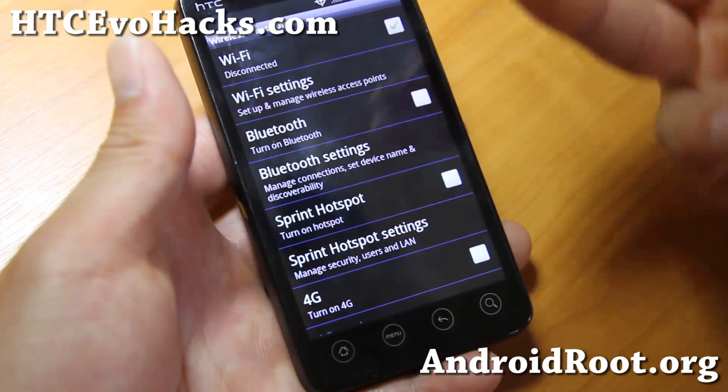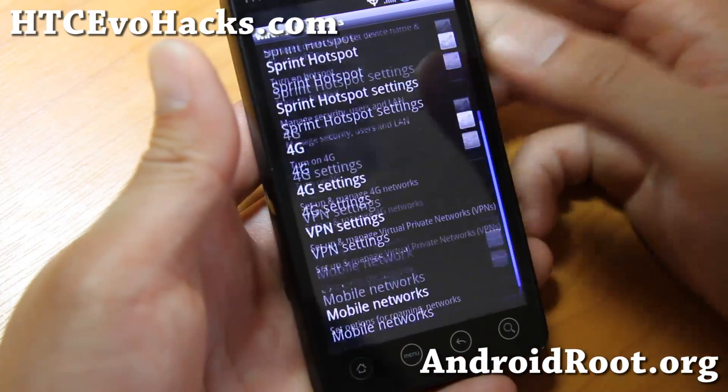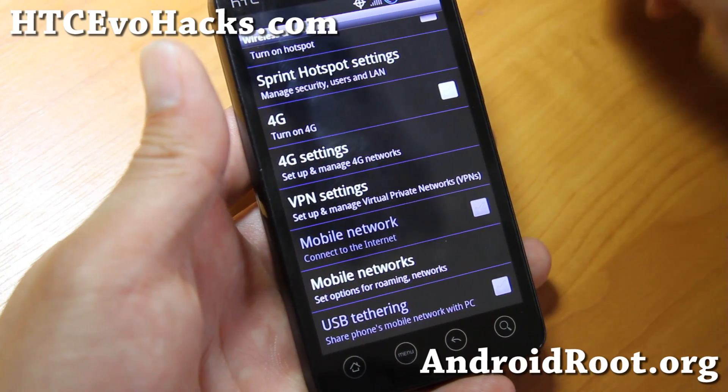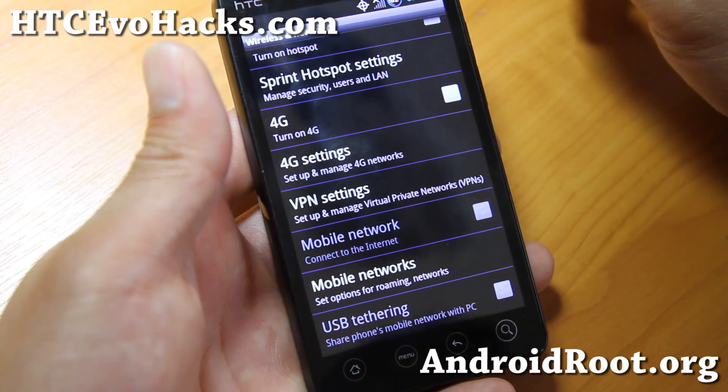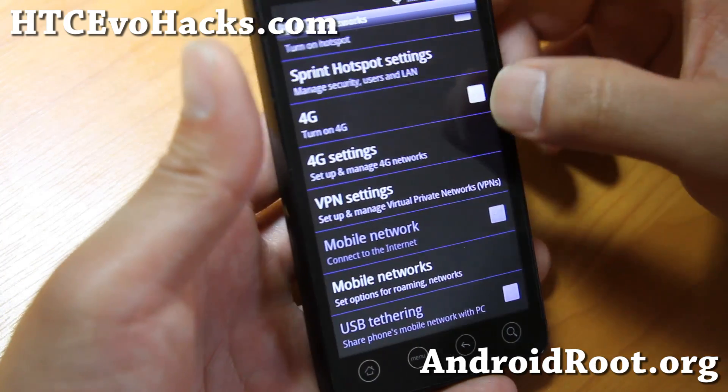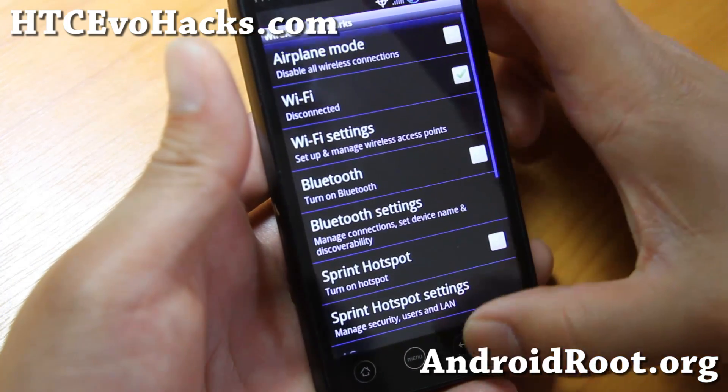So for this week's ROM of the week, try this one out. This one also has a Sprint hotspot hack for 3G. If you want 4G tethering, just download Android Wi-Fi tether for rooted users and you can hack it that way. 4G is working just fine on this one.